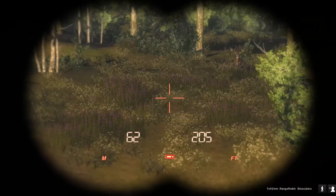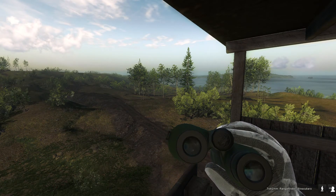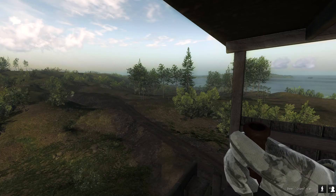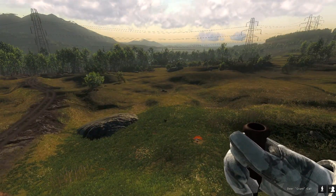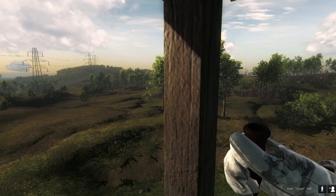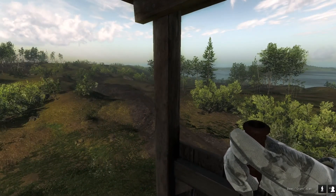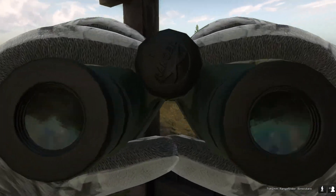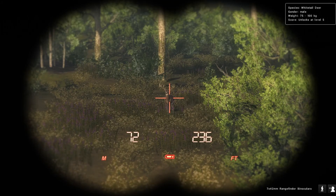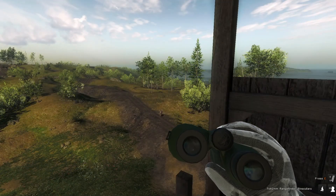Looks like we finally have what looks to be at least a better buck. He's definitely wide, so we're going to keep getting him to come in and try and get him with the crossbow. I'll shoot him with the rifle if it drags on too long, just because I don't really see any other deer around. I did shoot a pheasant with the crossbow just because it was there — we'll get that too after. Let's get this buck. He's pretty wide really, and he's a good weight. We'll see what he ends up being. He's getting nice and close here.